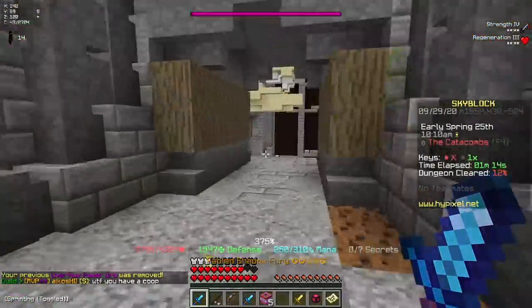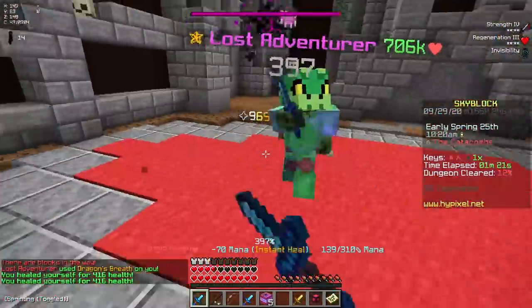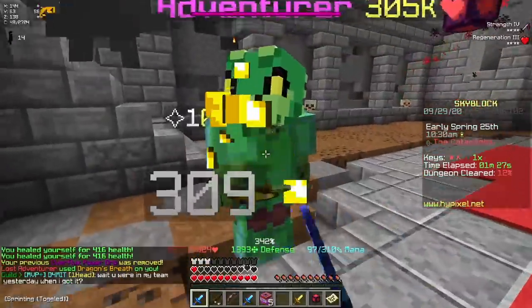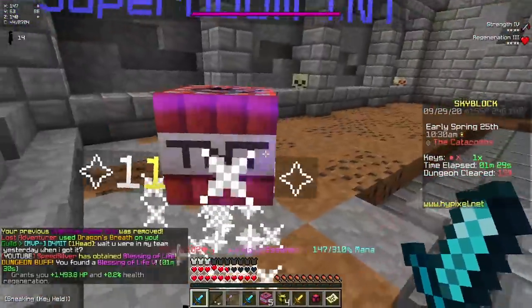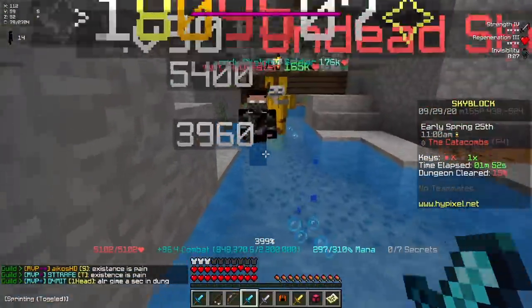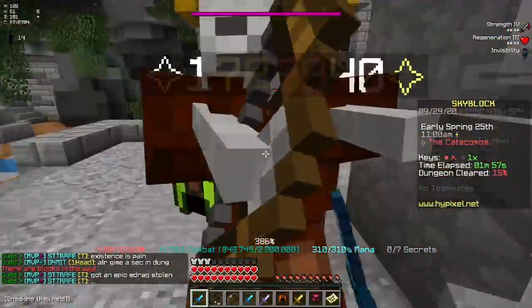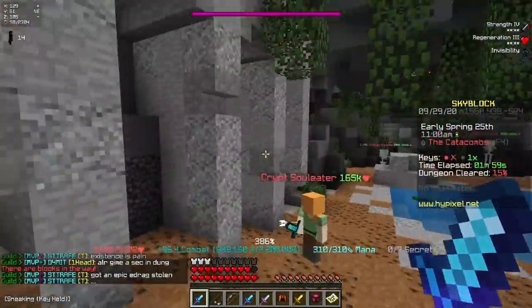I'm going to do it though — I'm taking out the Lost Adventurer. Come back here! Let's go, let's go. Overflux down. Yes, let's go. I took out the Lost Adventurer on my own. The thing that's also insane about this armor is every single kill you get, your strength increases by one. So I'm going to save the proper damage tests until I've just killed absolutely everything.